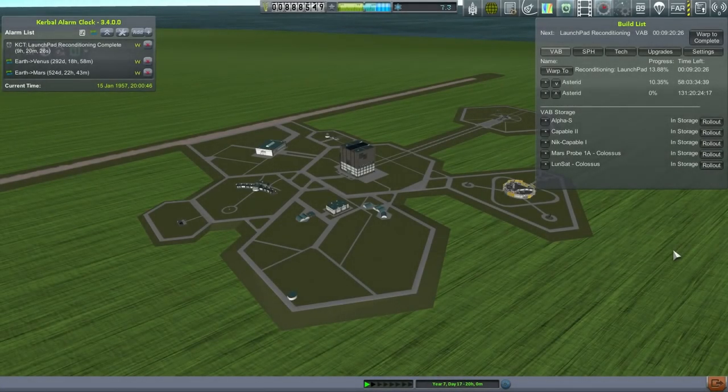Hello everyone, and welcome back to my Realism Overhaul series in Kerbal Space Program 1.0.4. In this episode, it's very simple: we are going to be trying to get a Kerbal into orbit and return that Kerbal back safely to the ground, or water. First we're going to have an uncrewed test of the asteroid system, and then if that works, we will launch a Kerbal on the next one. We have both of them queued, so let us just warp to completion on that.